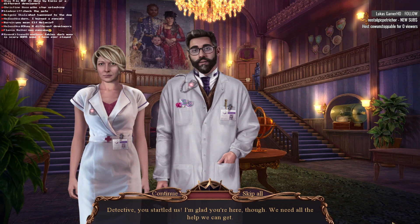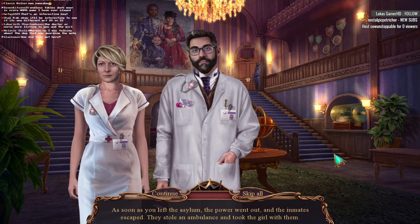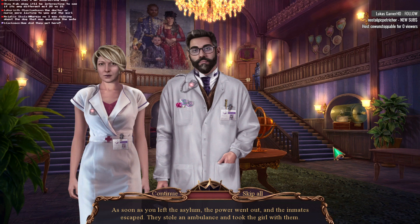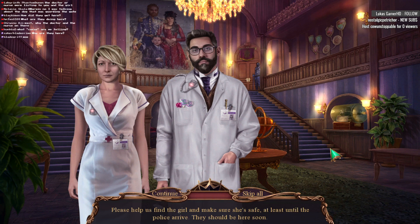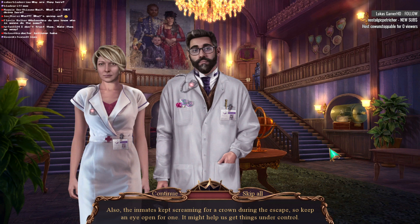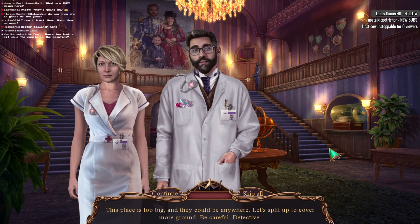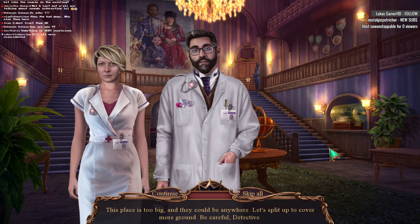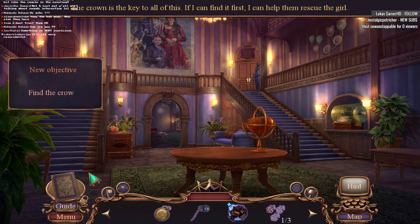Detective, you startled us. I'm glad you're here, though — we need all the help we can get. Why are the two doctors here? Why is Dr. Lollipop here? As soon as you left the asylum, the power went out and the inmates escaped. They stole an ambulance and took the girl with them. We called the police and followed the ambulance here, hoping to get the situation under control before someone gets hurt. Please help us find the girl and make sure she's safe, at least until the police arrive. The inmates kept screaming for a crown during the escape, so keep an eye open for one — it might help us get things under control. This place is too big and they could be anywhere. Let's split up to cover more ground. Be careful, detective.